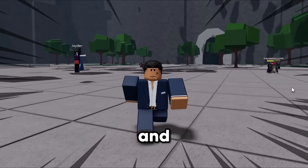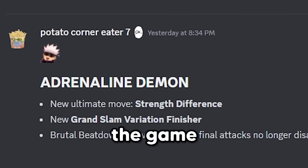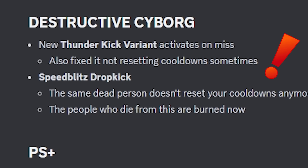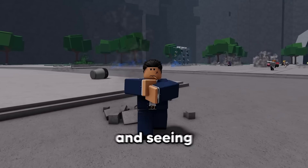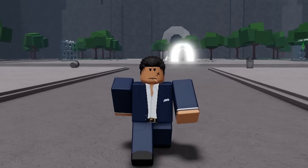Roblox The Strongest Battlegrounds updated yesterday and finally added a new ultimate move for Metal Bat. But that's not all. If you actually go through the game update logs, you'll notice they did not only update Metal Bat, but they actually added a new Thunderkick variant for Genos and a bunch more things. Today we're going to be playing as Genos and seeing if this new variant is actually worth the hype or not. So without further ado, let's hop right into this video.